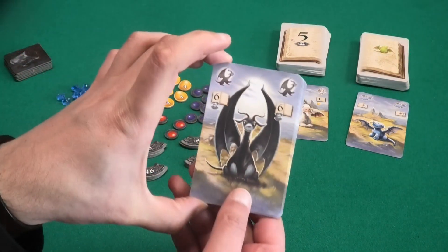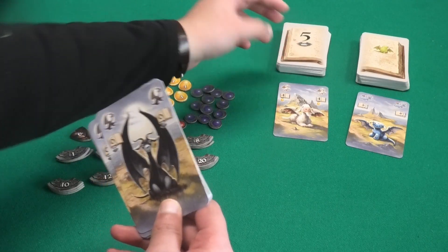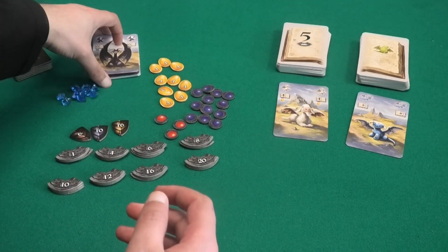These black dragons you will set aside — they have the number six on the back side. The cards in this deck go from number one up to number five. You put the number six cards aside because you can get them as a reward when playing your dragons.